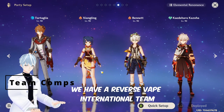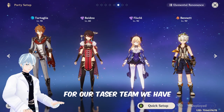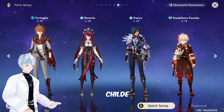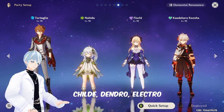For team compositions: we have a reverse vape international team with Childe, Xiangling, Bennett, and a flex — I like to use a Anemo character. For our taser team we have Childe, Beidou, Fischl, and another flex. For a freeze team we have Childe, Rosaria, Kaeya, and a Cryo unit. For our hyperbloom team we've got Childe, a Dendro character, and an Electro character.